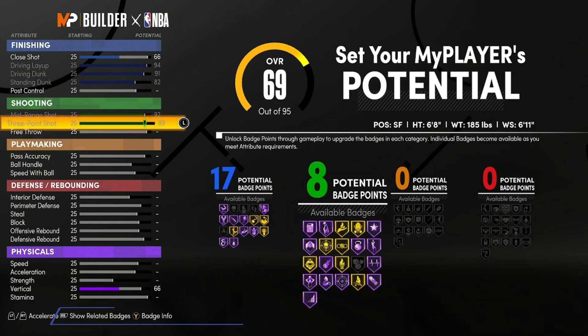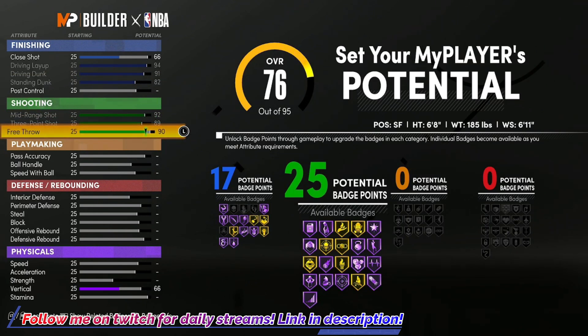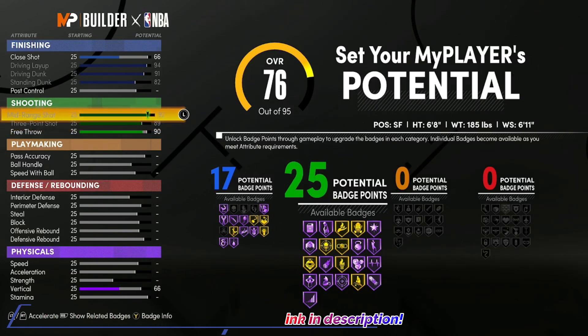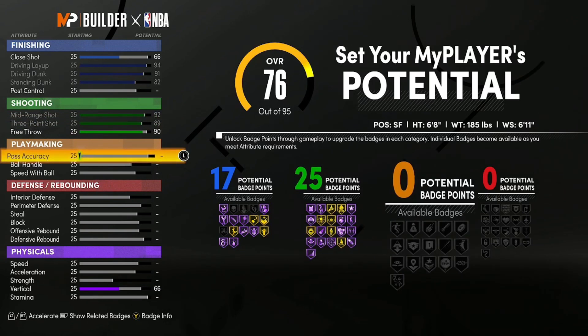For shooting, max out your mid-range and your three-pointer, then put your free throw up to a 90. This gives you 25 shooting badges. If you bring your free throw down any more you lose a shooting badge, so keep it at 90. With 25 shooting badges you can get a ton of good badges onto Hall of Fame — like Hot Shot, Corner Specialist, and more — and similar to finishing, some will go up to Hall of Fame once you get above 95 overall.